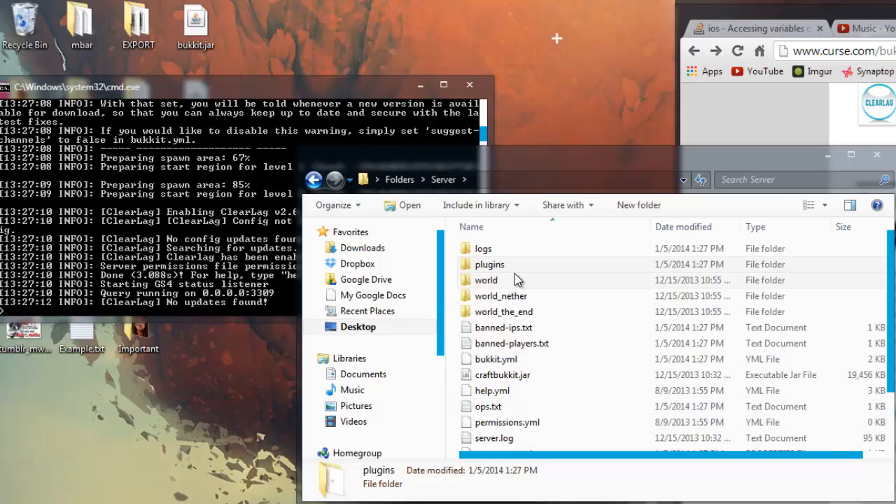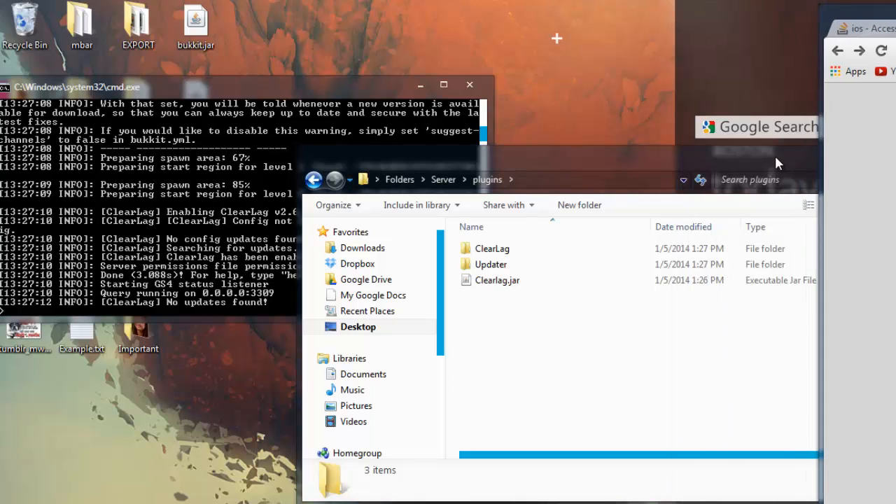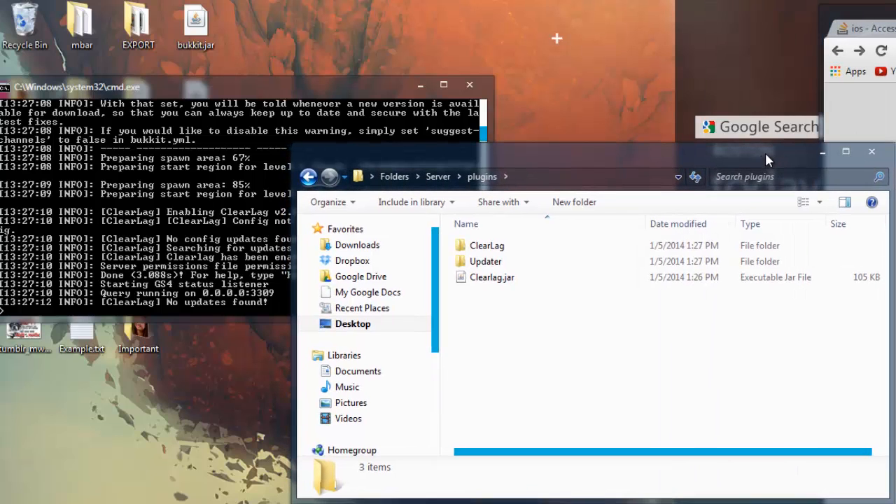Hey, what's up guys. Today I'm going to be showing you a plugin called Clearlag. Clearlag is a really great plugin for servers that don't have much memory to handle and can't handle too many entities or too many explosions at once. This is great because it allows you to really slow down on all that crazy stuff that your players might be causing, and it really helps you maintain a healthy server.